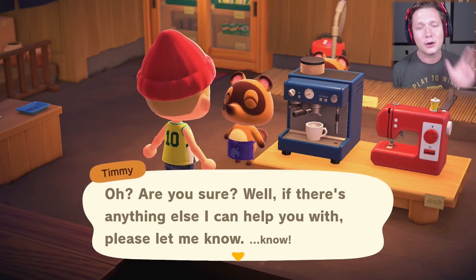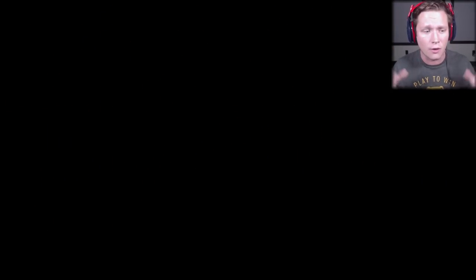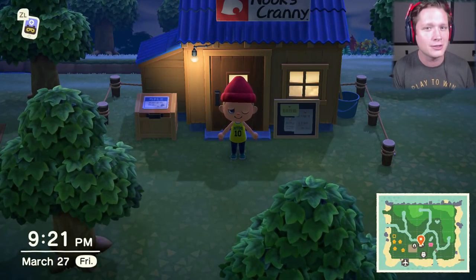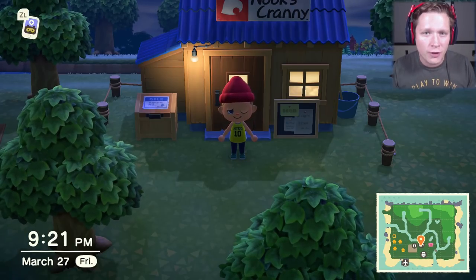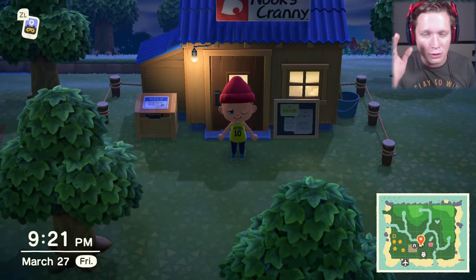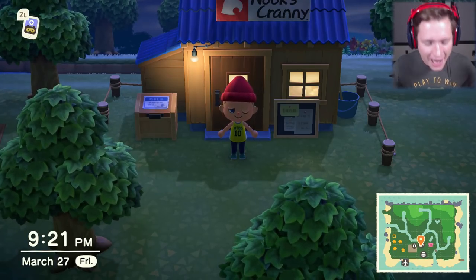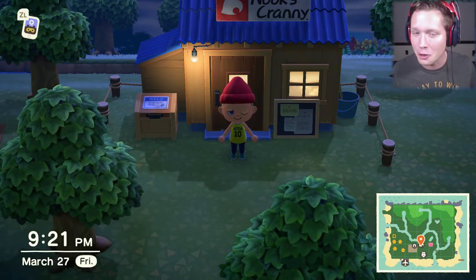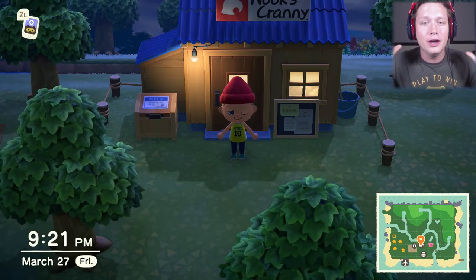Why would we pass, you ask? Well, there is a guy that will come around to your island fairly regularly — I actually haven't seen him yet, but I've read that he comes around relatively often. His name is Flick and he's got a bit of a thing for spiders. He'll pay you extra for spiders and bugs — an extra 50% on top of the base price. So those 28 tarantulas would be worth 336,000 bells from Flick. I'm going to hold out, drop them off in our house in safekeeping, and wait till Flick comes around.